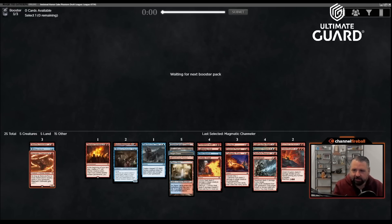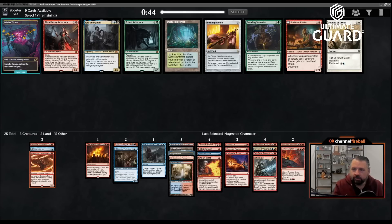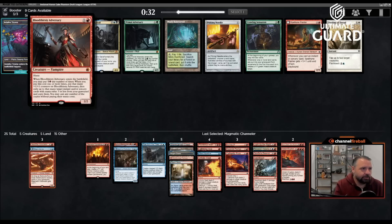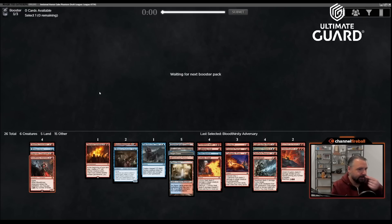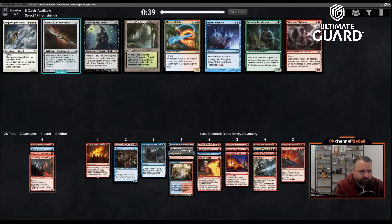Bloodthirsty Adversary versus Misty Rainforest — Misty Rainforest gets Steam Vents and Raugrin Triumph, so it's just a dual land fetcher. Bloodthirsty Adversary is pretty good — two mana 2/2 haste, you can pay three when you play it to get a plus-one-plus-one counter and exile a spell from your graveyard and cast it. I'll take Bloodthirsty Adversary. With four duals I'm really not at risk of not being able to cast my spells.